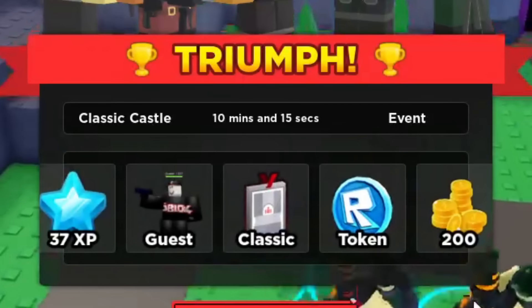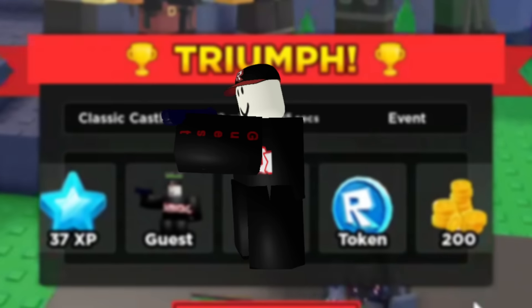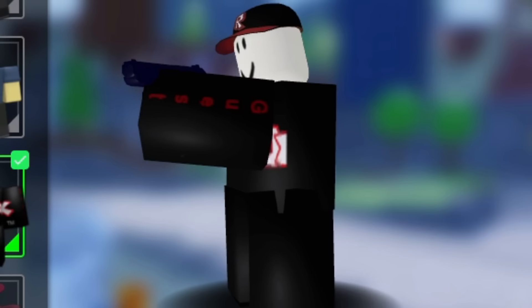As soon as you triumph, you get a whopping 37 XP. But who cares about the XP? We wanted the skin, the name tag, the tokens, and the coins. And if you ask me, this is my favorite name tag. And the Scout skin? I felt like I fell in love.